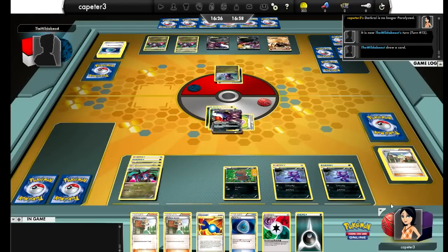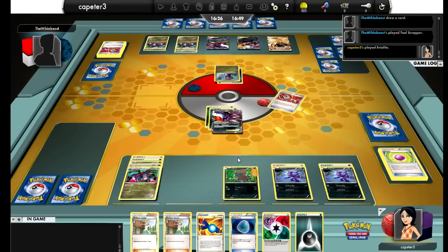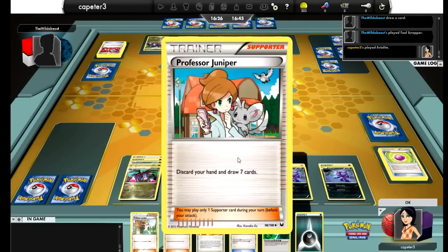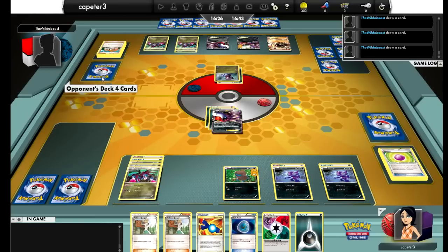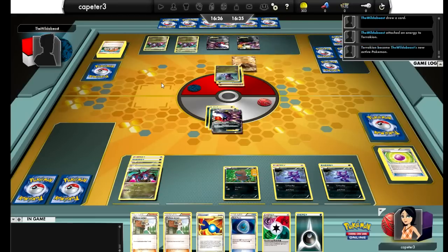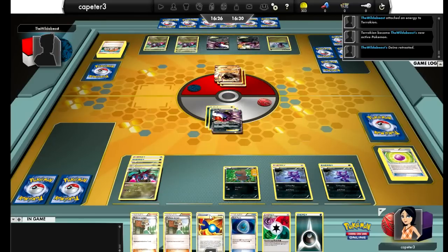That was a crucial misplay. I should not have ended my turn without Dark Transing the energy off of Darkrai — even if onto a Deino or Sableye, something that's going to be knocked out easily. Spreading them out to force him to use the Catcher to get something else up is what I needed to do. He used another Juniper and hit the second Fighting Energy. He got rid of my Eviolite with Tool Scrapper, going to bring up that other Dark Energy from Deino onto the Terrakion and knock out my Darkrai. There go two Dark energies that were a complete waste, which didn't have to be.